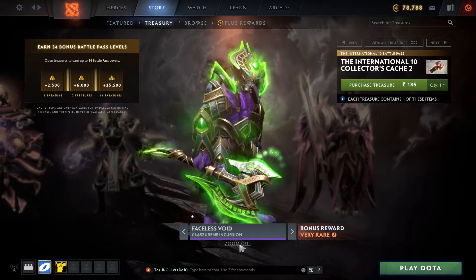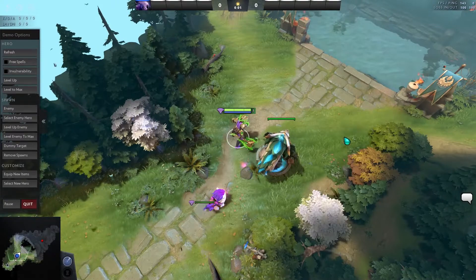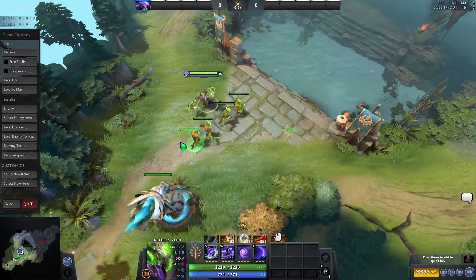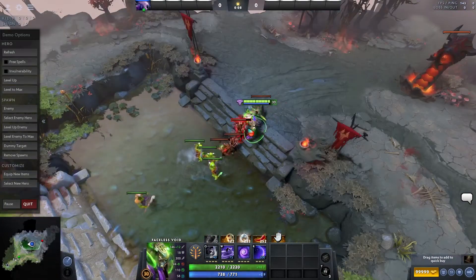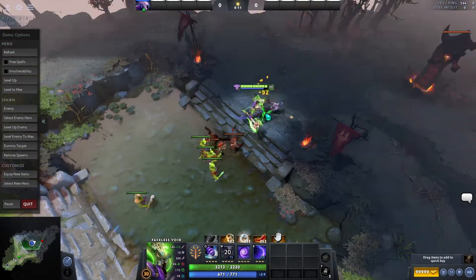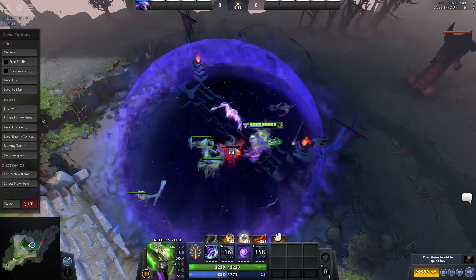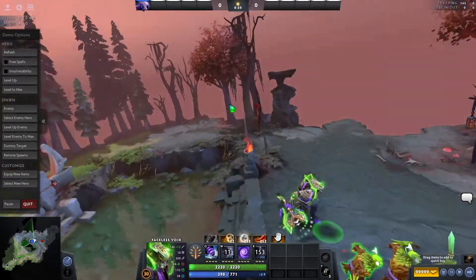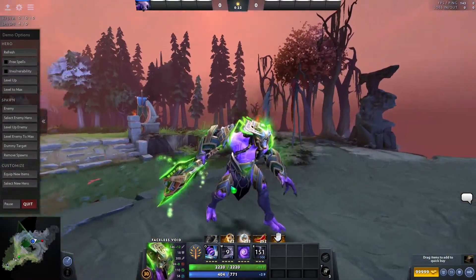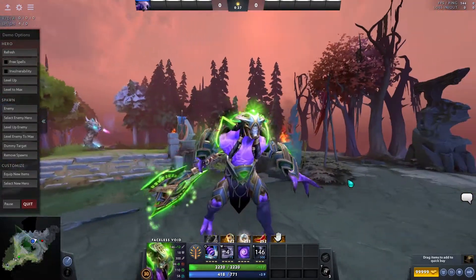Now let's look at Faceless Void. Here's the demo hero — there's a side view and this is the front view. This is good.